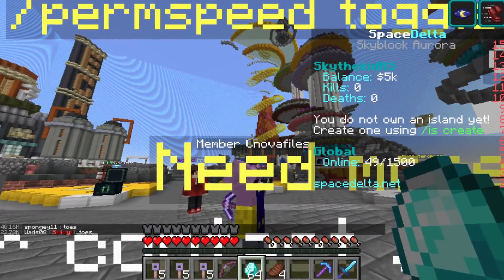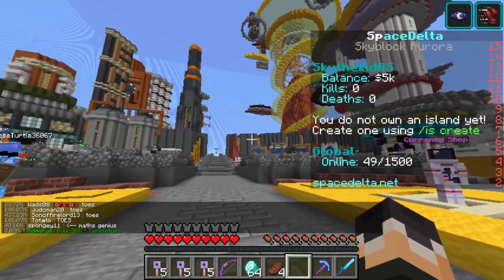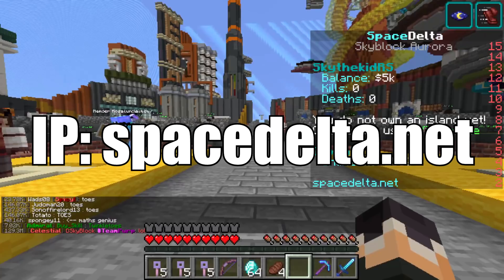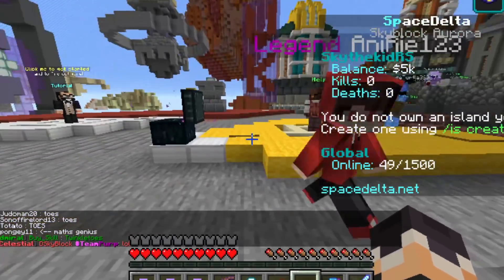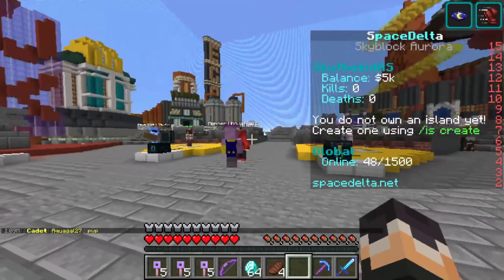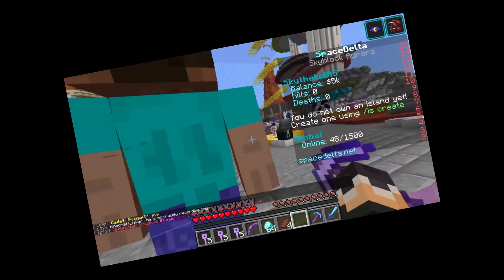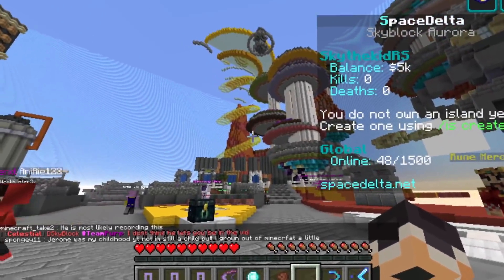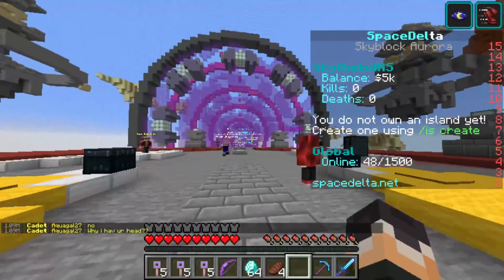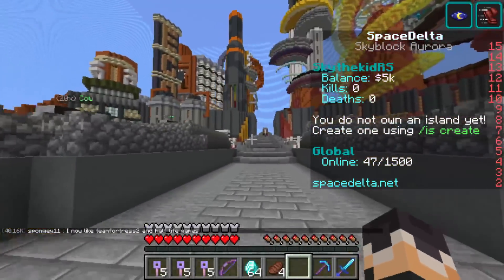Hello everyone and welcome to Space Delta! Space Delta is pretty much the best skyblock you could ever come up with, because space is awesome. Head over to spacedelta.net and you too can play with me and Fluffy — did I just rhyme? Once you hop onto spacedelta.net you can head over to the Skyblock Aurora server, and that's where you'll be able to find me and Fluffy.